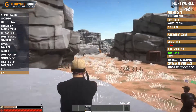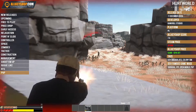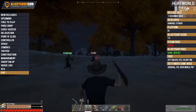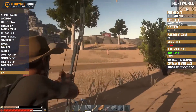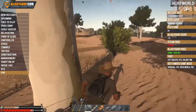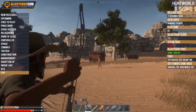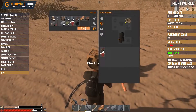Not every player you come across is going to be friendly, so when it comes to gunplay, Hurt World has you covered. Given the hostile environment, you better arm yourself as early as possible. Spears and bows are the first point of call when dealing with hostile players, creatures and hunting for food. They are both silent and require minimal resources. More advanced weapons can be crafted as you source the materials needed deeper in the world.